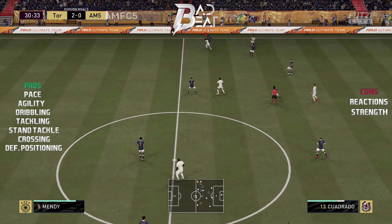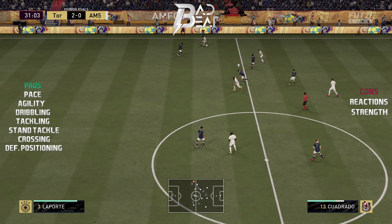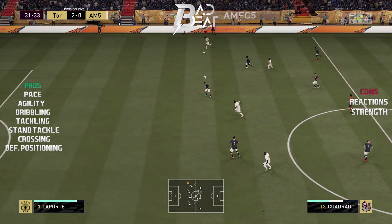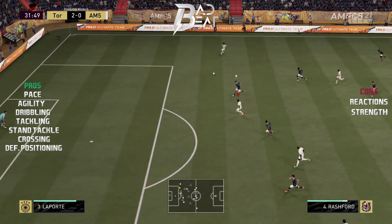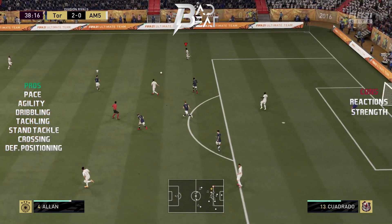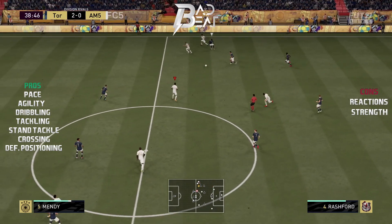Another small con in Quadrado's defensive abilities was his ability to make interceptions. Sometimes he just let a simple ball roll past him, which really irritated me a couple of times and led to some deadly chances for my opponents. Apart from these two defensive cons, honestly I think Quadrado did a more than adequate job for me.